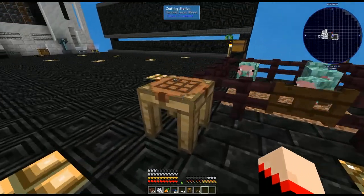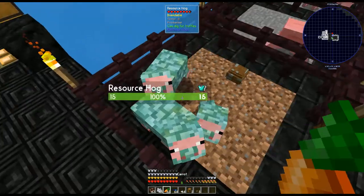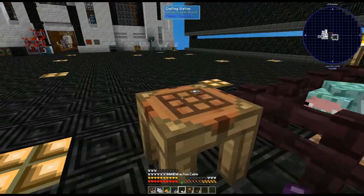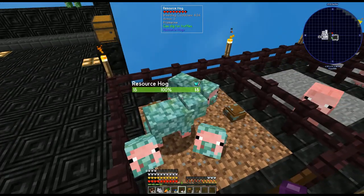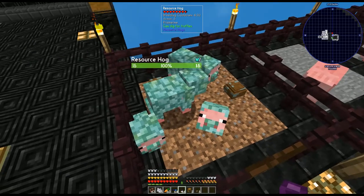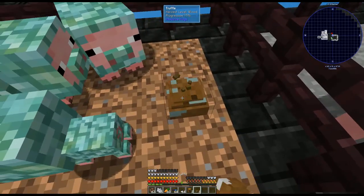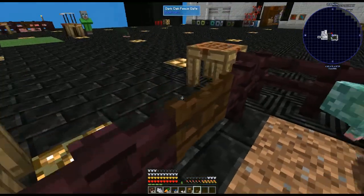The cool thing is if you have two fully grown ones of the same resource - like here we have two prismarine - you can breed them and they will create a baby of the exact same type. So if you start with two of a certain resource, that's a quick way to get a whole bunch of them. Now why would you want to do that? Well there are two different things you can do with resource hogs: you can wait and get their truffles, or you can also kill them.